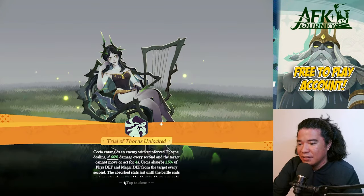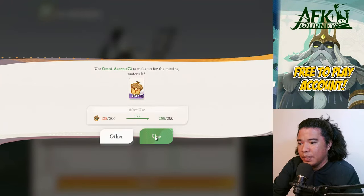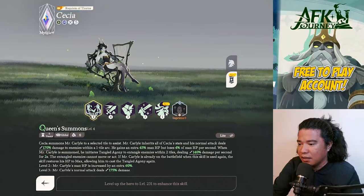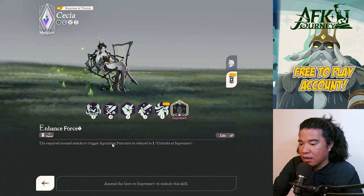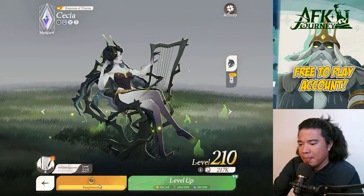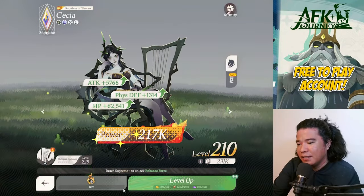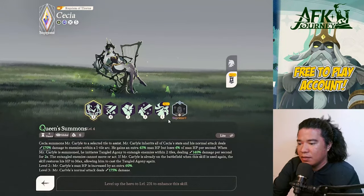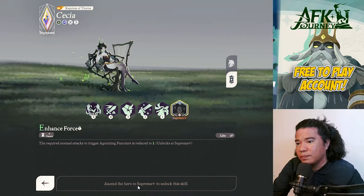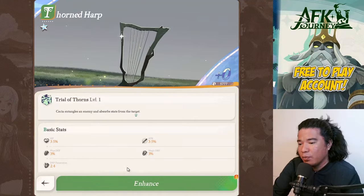We already unlocked some skills here — that is Trial of Thorns. And we can ascend Sesha to Supreme! Ascending to Supreme requires that normal attacks trigger Agonizing Puncture reduced by one. Let's ascend Sesha to Supreme. Nice — my Sesha is already at Supreme! I think we can now upgrade this hero's exclusive equipment. Let's ascend this hero to Supreme Plus.